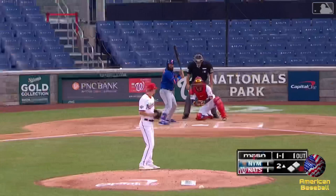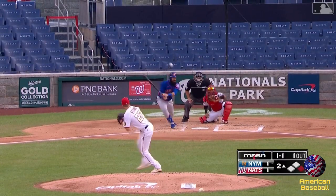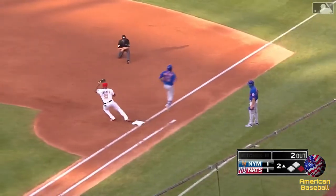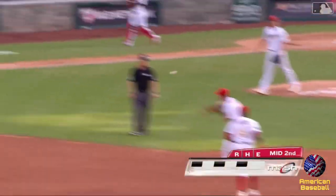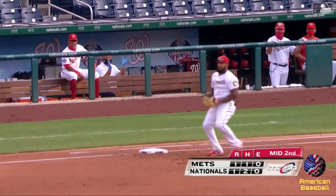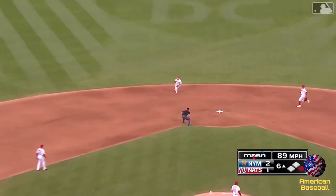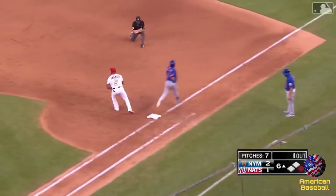Covering some ground. Comebacker — Turner in a hurry. Good pick by Thames, and that gets the inning over on a 1-6-3. Hard hit, umpire gets out of the way, and Trey's going to make it a 6-3 double play.